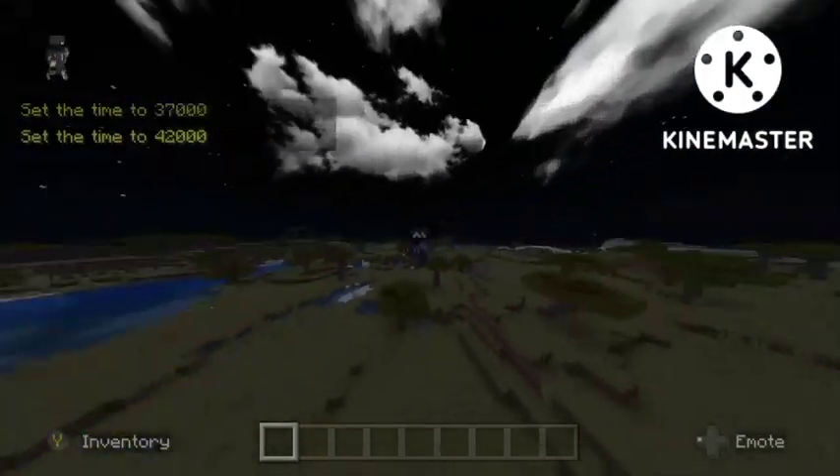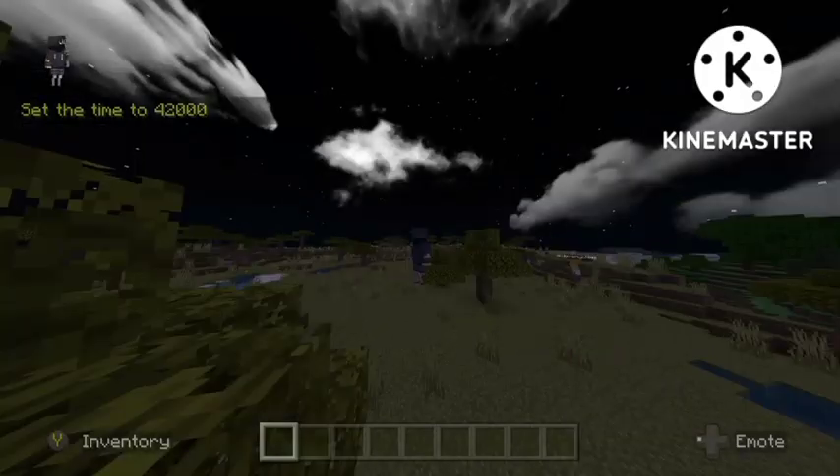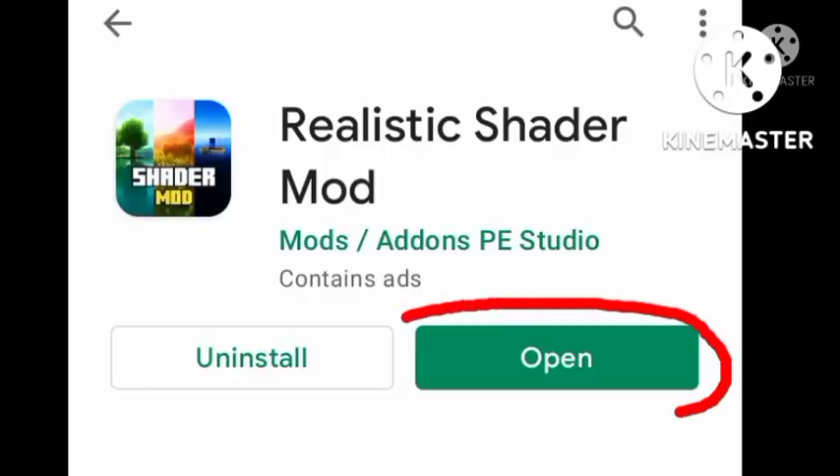For the first part of the tutorial, you are going to need to go into your Play Store or App Store and search up Realistic Shader Mod. Once you have searched it up, hit Install and then hit Open once you have downloaded it. Once you're into it, search up EBShader and download it.